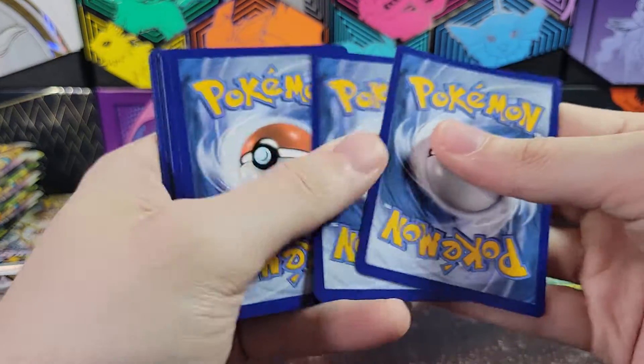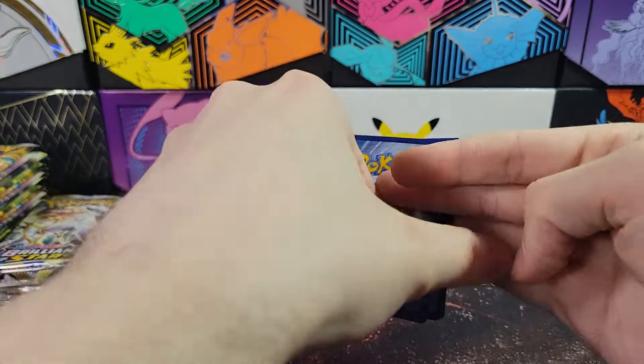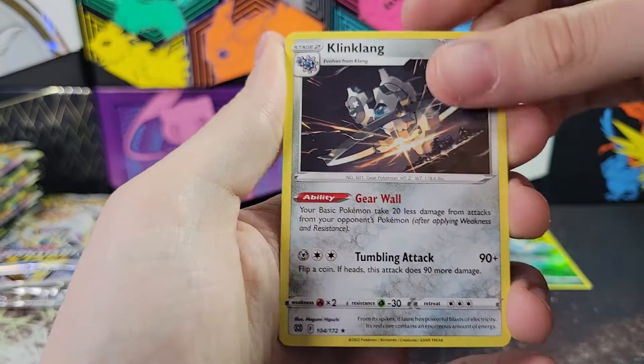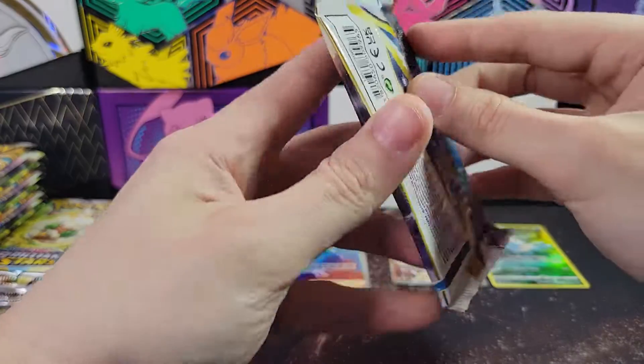White coat, so we'll just skip and do that. Square those up. We've got Klinklang Rare and Cubchew Reverse. No Trainer Gallery.